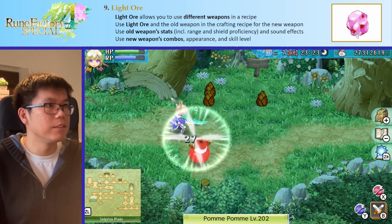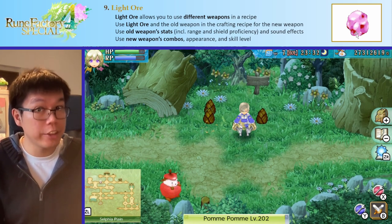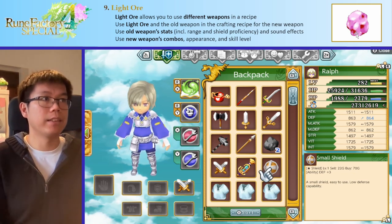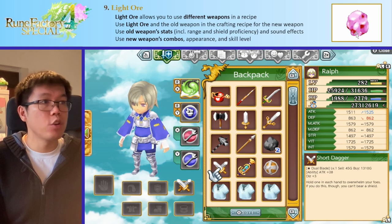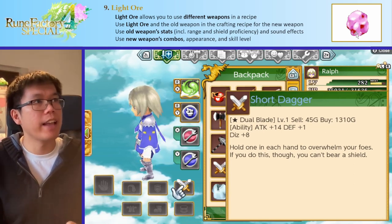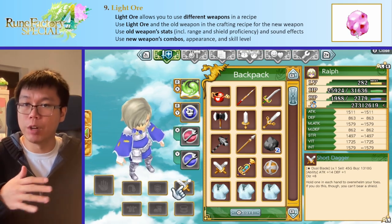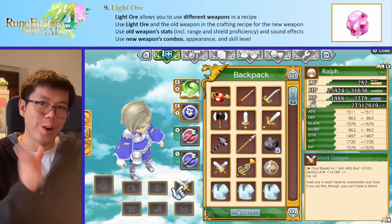Dual blades have very nice swinging range and daggers are very, very fast. So here I have very fast weapons with a very big range — here's the short dagger with the spear stats; very nice, very big range. Compared to the short dagger without the spear stats, which has very small range. When you use light ore, you use the stats of the old weapon, including the range and shield proficiency. So if I use the shield with my normal daggers, the shield is completely ignored, but with the spear daggers I get my plus defense. You use the range, shield proficiency, and attack of the old weapon, as well as sound effects. But you use the new weapon's combo, appearance, and skill level — so even though it has the stats of the spear, it has the appearance and combos of a dagger and uses my dagger skill level.